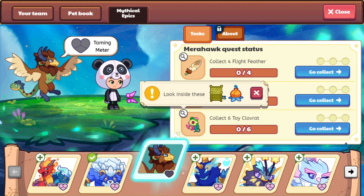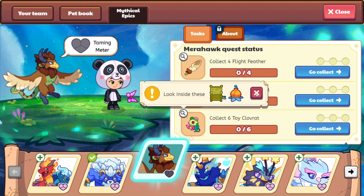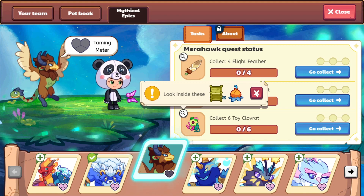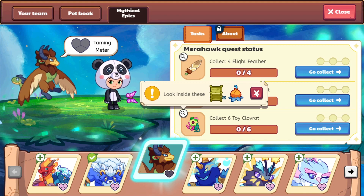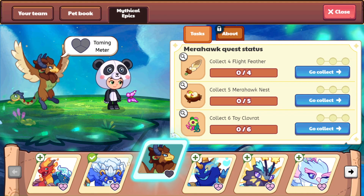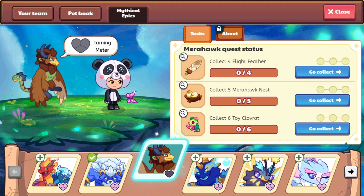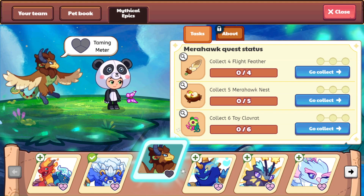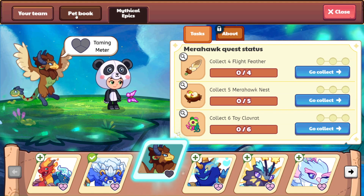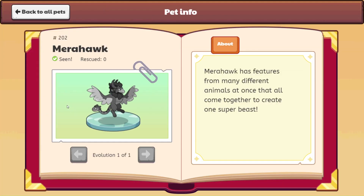Because we are looking for clove rat toys, we are going to bring our clove rats with us and see if that helps us with a little bit of luck getting Mirror Hawk. Join me as we go ahead and begin this. Let me know what you think of Mirror Hawk. Let's check the pet book before we begin this quest so that we can read up on Mirror Hawk.